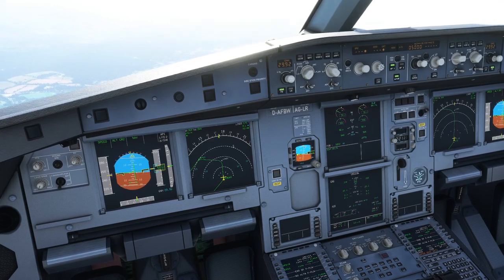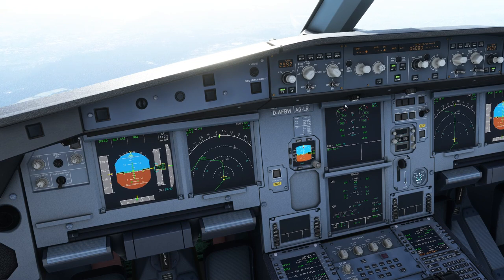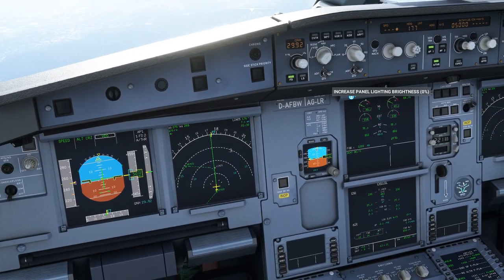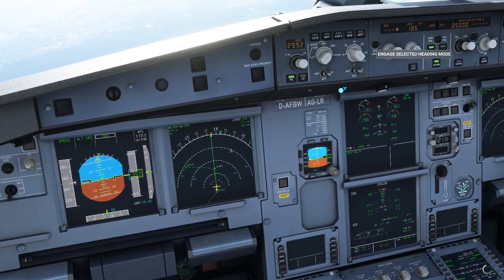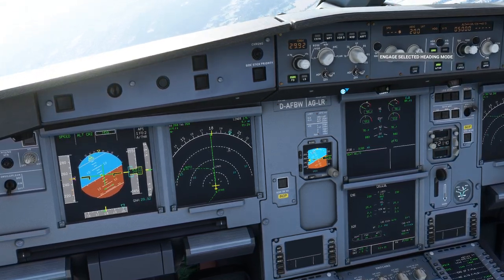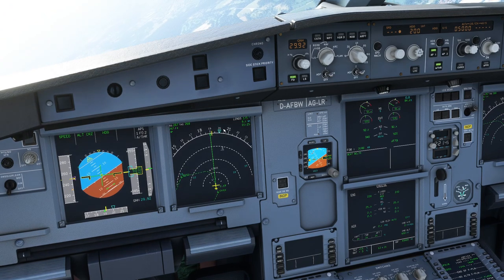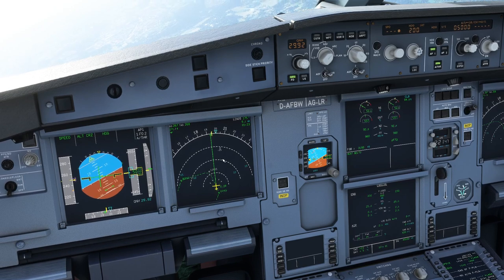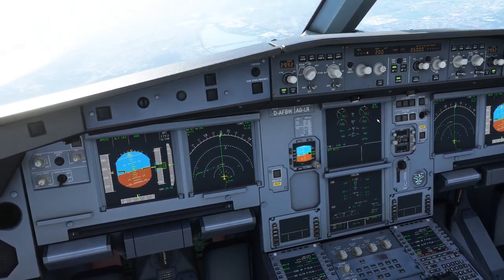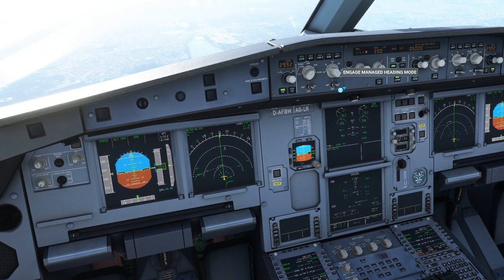Say air traffic control has told us to fly a certain heading — we go to selected heading mode, roll the heading bug around, and say we want to fly 200 degrees. The plane immediately turns to follow that. Then ATC says they made a mistake and want us to revert to our flight plan — we just put the heading back to managed mode and the plane will turn back and intercept the original line all on its own.